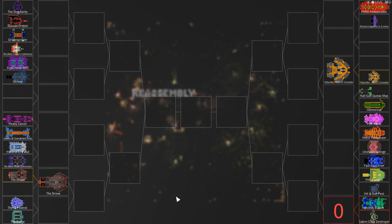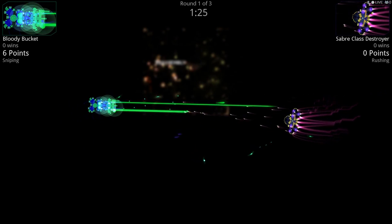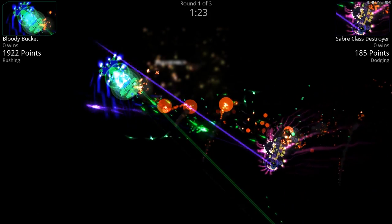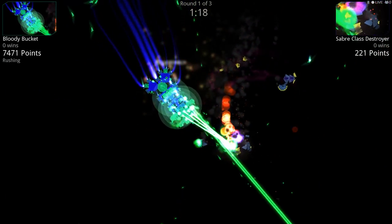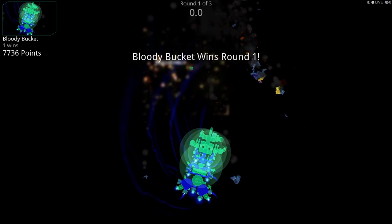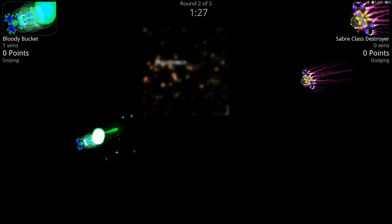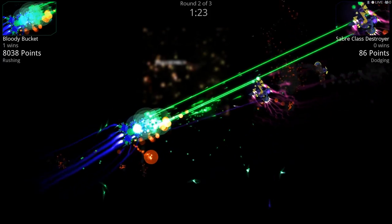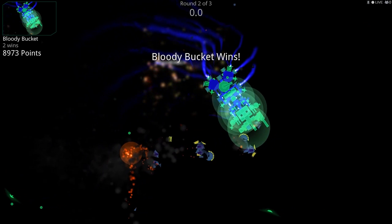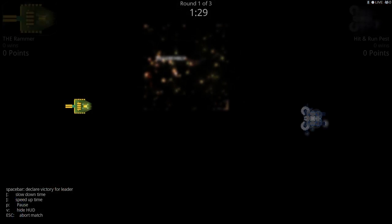Starting with Saber class destroyer versus Bloody Bucket — that's a good name. Oh, it's not symmetrical, interesting. Oh, big guns — those look like the anti-matter guns or something, and some lasers. Oh, you just chewed them up, man! I love non-symmetrical designs. Saber class destroyer looks like you had some missiles.